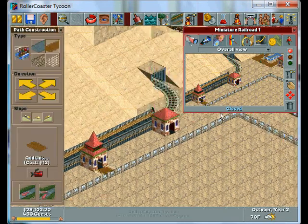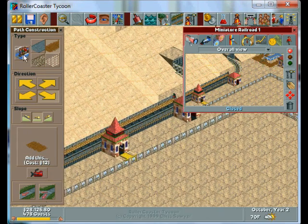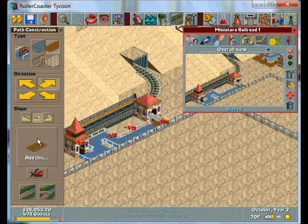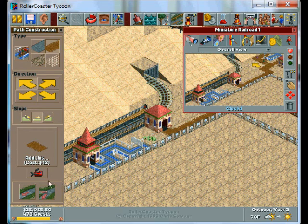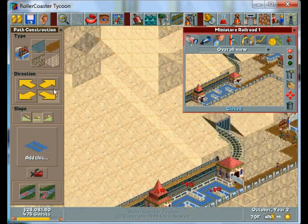My idea is they get off right here and they walk right over to this area of the park. And I don't want it to be too long of a wait, although I am gonna have two trains — maybe I could afford for the line to be a little longer. Since I'll have two trains, I'll make the line a little longer.